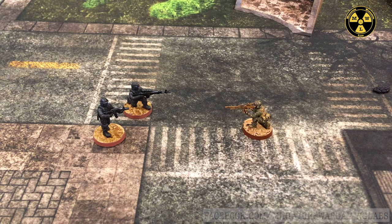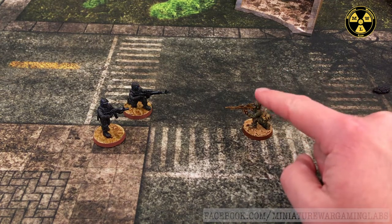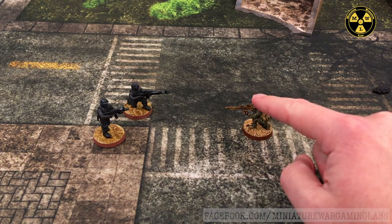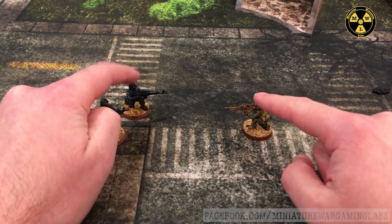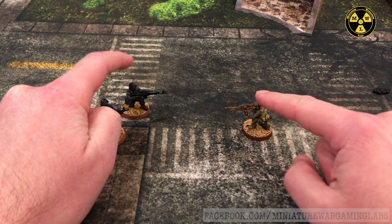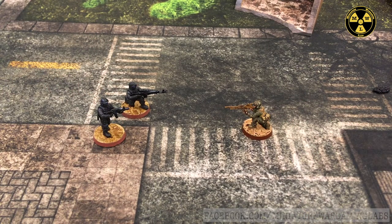To perform a ranged attack, the attacker declares they are using an action — a ranged attack action — and identifies the intended target. The attacker then rolls the number of firepower dice indicated on their weapon profile. Let's say it's two, since he's got a machine gun. The target number for a hit is the model's combat ability plus or minus any modifiers such as cover, terrain, or special equipment like red dot laser sights. Any die rolls of the modified target number or less are a hit.